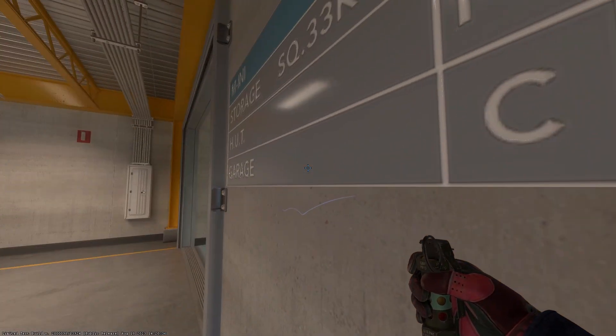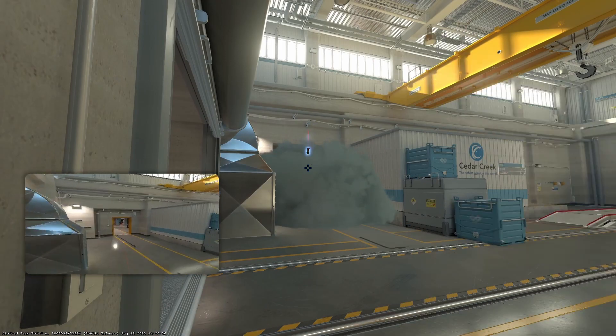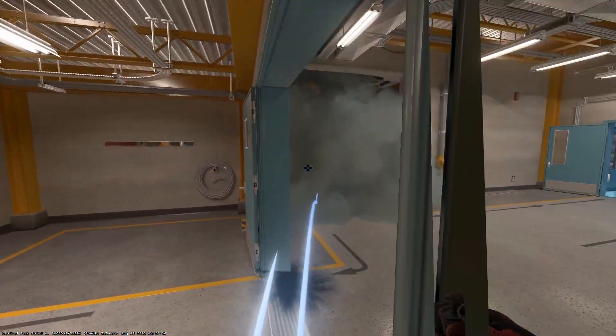Let's see this nade set used together. Line up that flash, door smoked off, we're good to go, teammates are pushed up. Throw the flash twice, then move your crosshair a little bit to the right for the smoke. You are going to get flashed when you throw this.